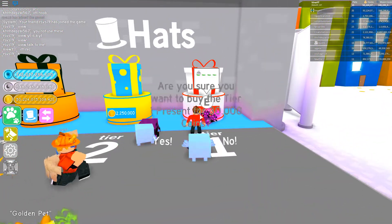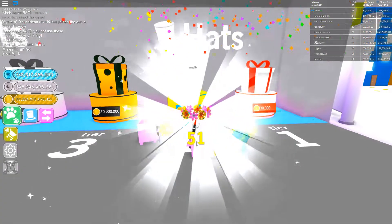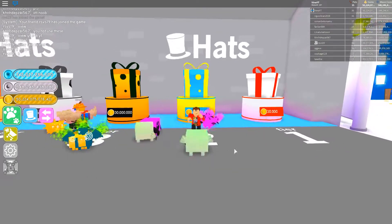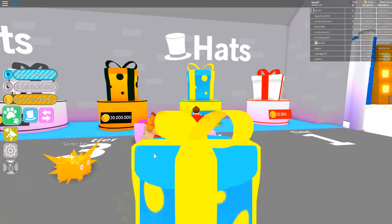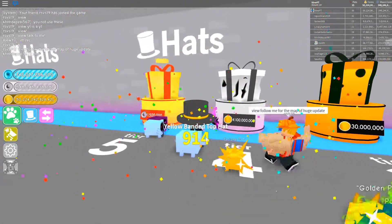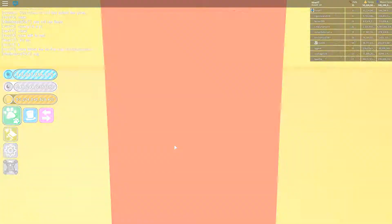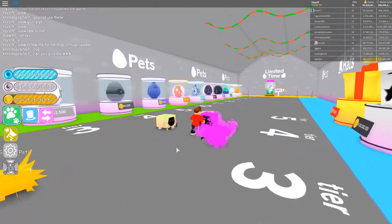There are these little Christmas present things — we might as well open one of every box. It's got this mini animation... we got... wait, what? Oh, these are hats! I didn't even know these were hats. So this is how you get hats. This is tier three. We'll skip to this one — a domino crown, that's actually pretty cool.